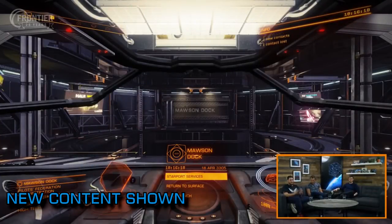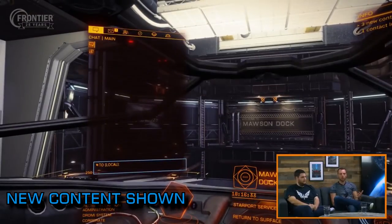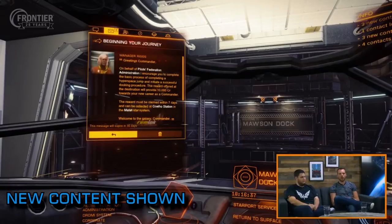Frontier took to the livestreams last night to show off the content update being launched on Tuesday of next week. The update is packed with features primarily aimed at newer players but it also contains some significant quality of life improvements that will affect all commanders. Of particular note in the demonstration was a new advanced docking computer that is able to launch as well as land your ship at a space station, spaceport or megaship.